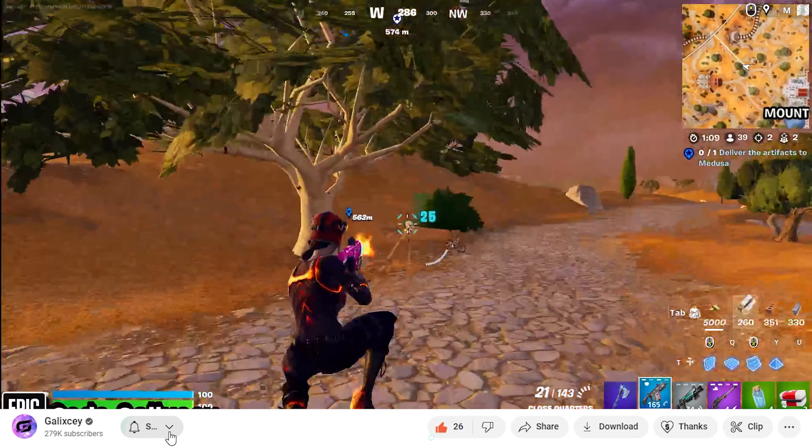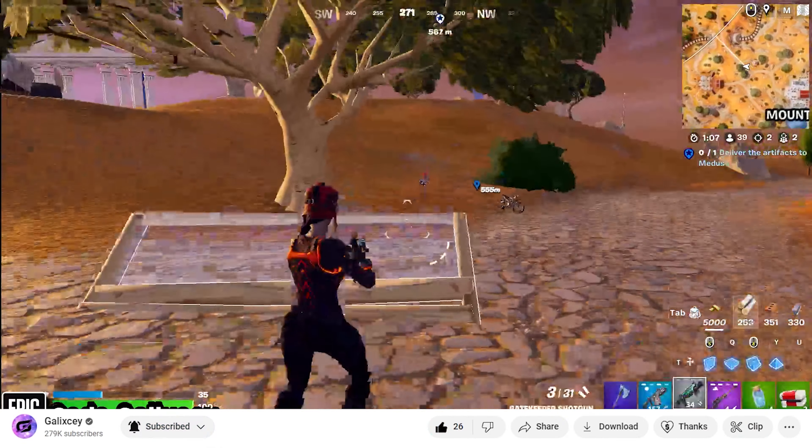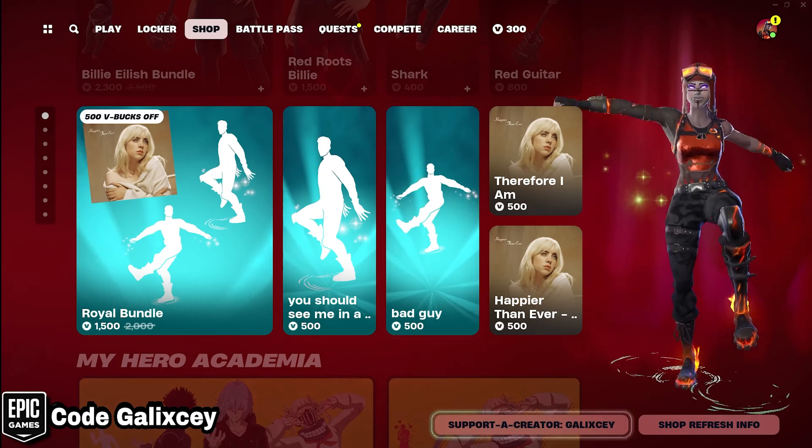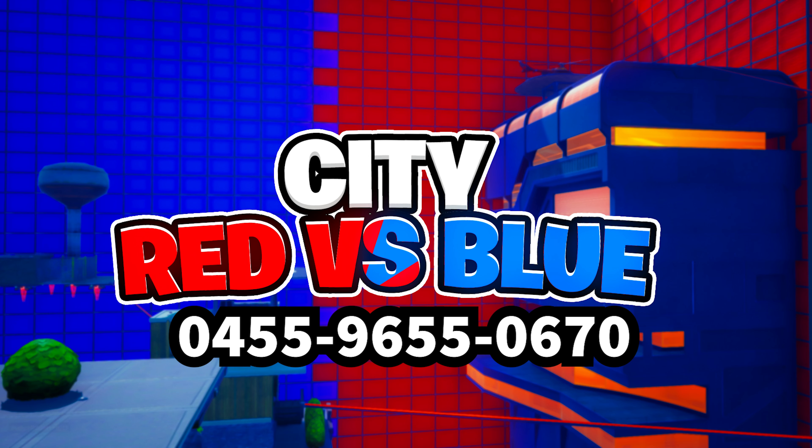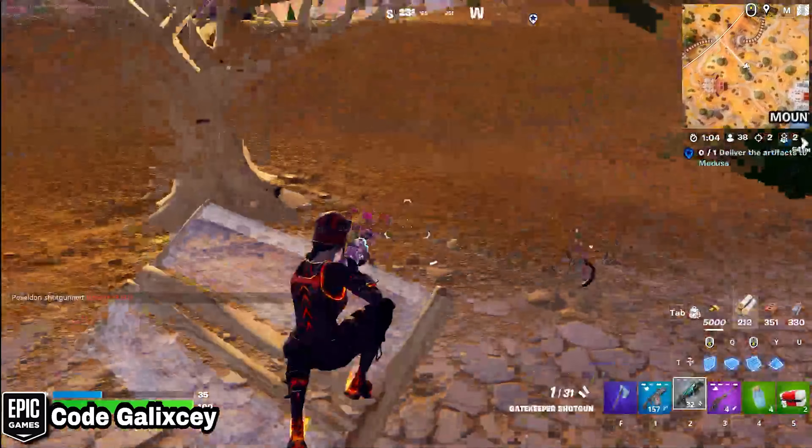If you guys haven't already, don't forget to like and subscribe with notifications turned on for more videos like this. And don't forget to use code GALAXY in the Fortnite item shop if you'd like to further support me. Also make sure you guys go check out our creative map, city red versus blue, with the code on screen. We'll see you guys next time. Peace out, guys.